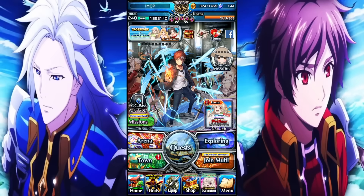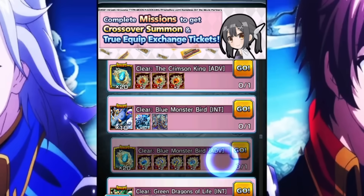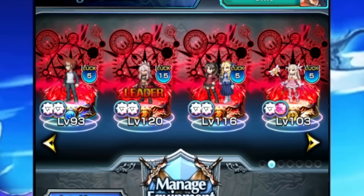If you've done the summon lottery and obtained some awoken characters and are interested in awakening them, the best way to do it is to go into the Fate missions and scroll all the way down until you see the option to clear certain bosses on Advance difficulty. This gives you the fragments needed to awaken the majority of your characters. I recommend doing this for any characters you have that aren't already awoken, because their awoken state is their strongest state.